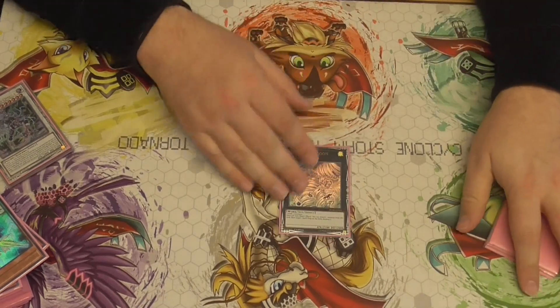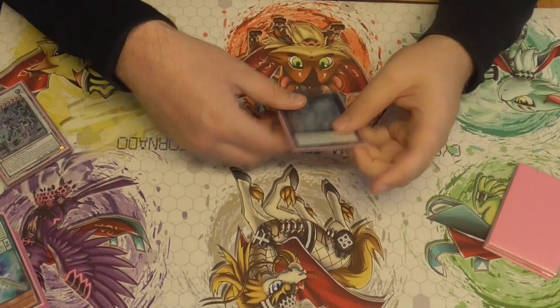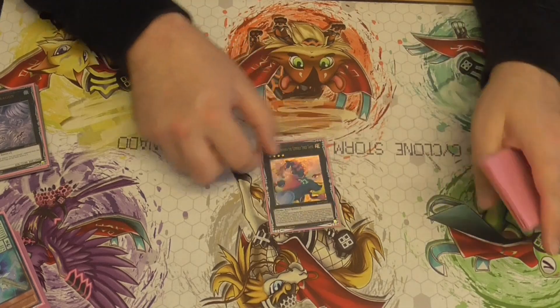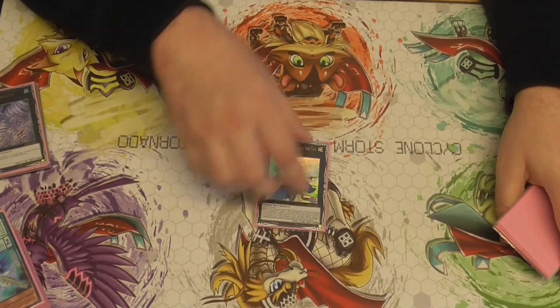One Tornado for backrow decks, to pop your own Double Iris or any other problematic cards. One Baguska — this card's insane against Flundereeze, Swordsoul, and Despia. I would consider playing two if I had the room, but I've played one for the time being.